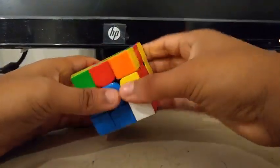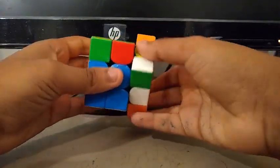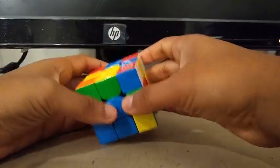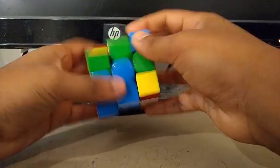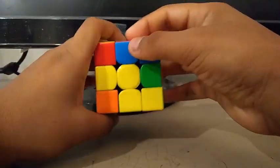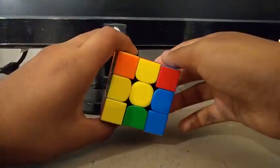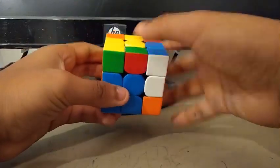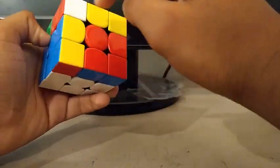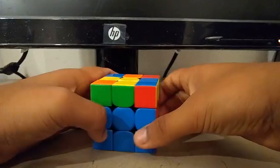Now he does a Y' and he's actually aiming to build two F2L pairs simultaneously. So he does R, U', R', U' and he sees that he can build the blue and red pair. So if he does an R, he creates the F2L pair, and then a U to insert it. He immediately sees this corner and this edge, so he does an R2 to insert it — basically creating two F2L pairs simultaneously.